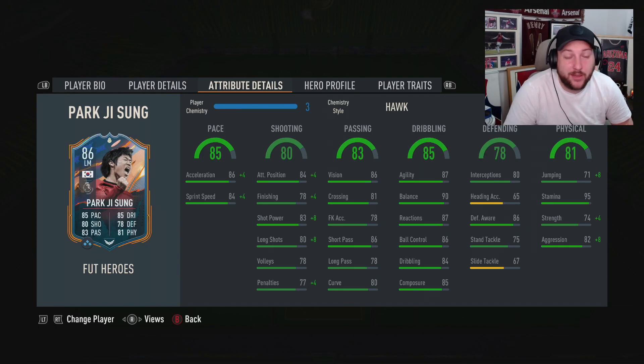And we have a look at some of his stats. Really good agility and balance, great composure, lovely long pass as well. Shot power and attack positioning with acceleration and sprint speed, really good. Stamina 95 — he should be 99 in my opinion, if you were to be really picky. But let's take a really good card overall.